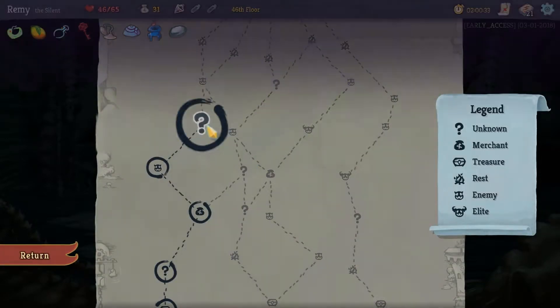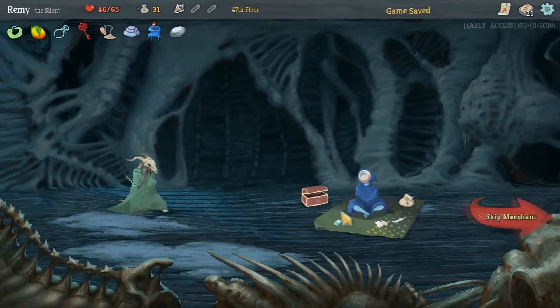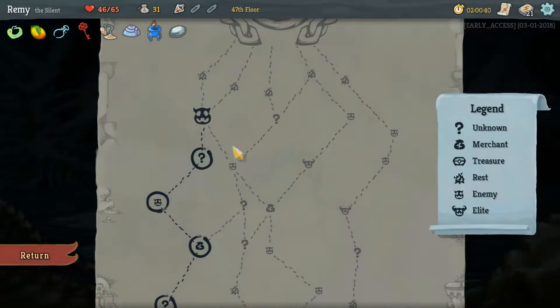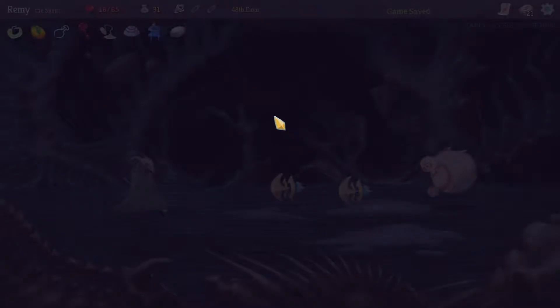So now I have all of my cards upgraded. 23 block for Blur, 23 block for Defend. Exploder didn't hurt me. I'll do it anyway, and I shouldn't take any damage from him even if he attacks. He's just buffing his spikes. You don't take spike damage if you do the killing blow to him — or, I guess you do, actually. Never mind. Don't need any of those — moving on. I only have to survive, potentially, one more fight, and then the boss. And don't need anything from the merchant.